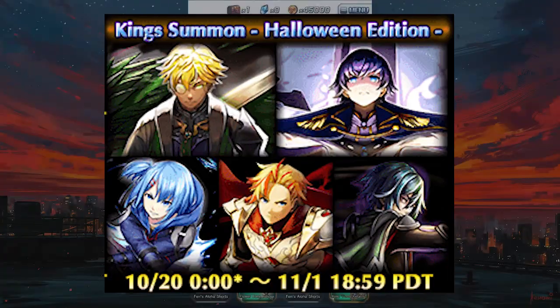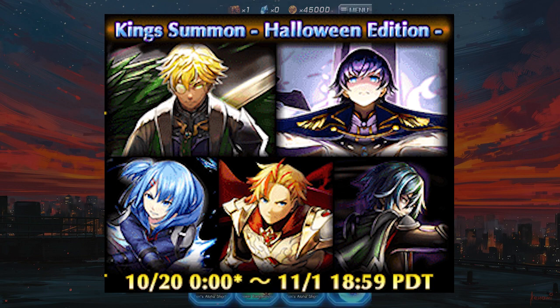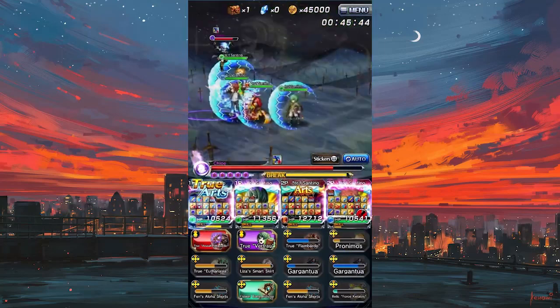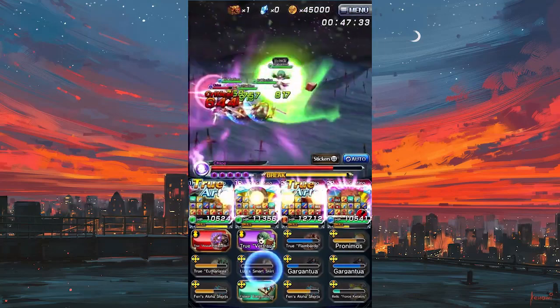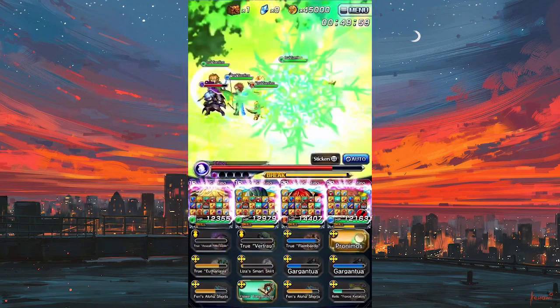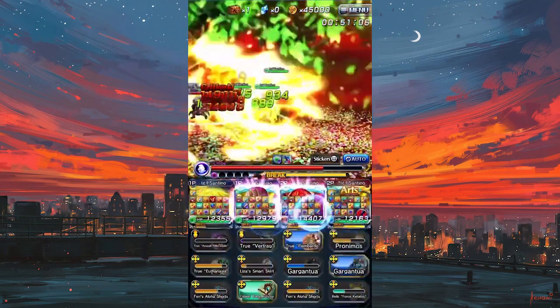We're also getting a king summon banner that has an absolutely stacked lineup, including Wargod Fen, Emperor, 12th gen Mizuki, and Fire Orvel. Dark Haruto is certainly there as well. It goes without saying that this is a must summon if you don't have anyone here. It does have every male unit in the game, so I'm not sure if that lowers the rates — it probably will, but I can't say for sure.